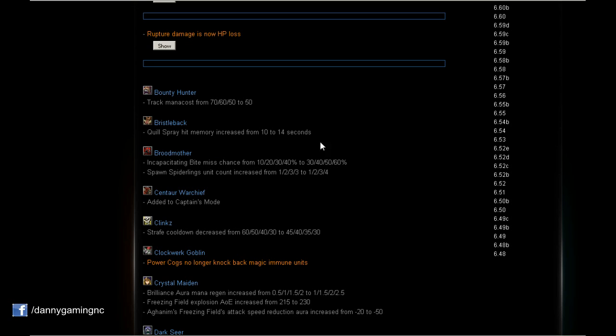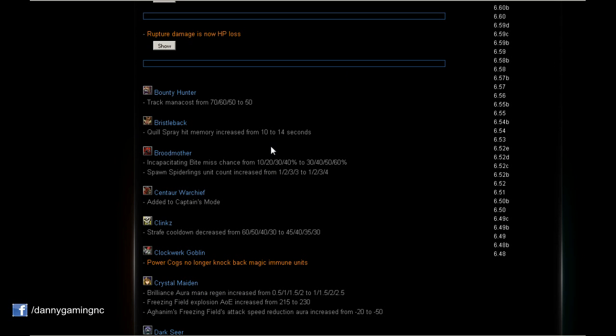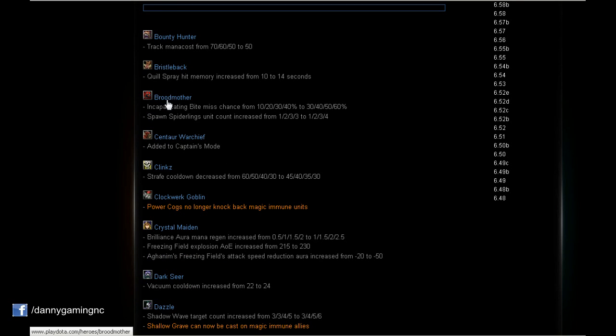Bristleback: Quill Spray hit memory increased from 10 to 14 seconds. That's actually a nice buff. The spray is the second spell — it deals damage in 625 range and then 30 stacking damage. So that 30 stacking damage, instead of lasting 10 seconds, is now gonna be 14 seconds. That's 4 more seconds — a nice buff.